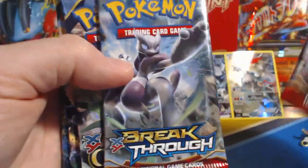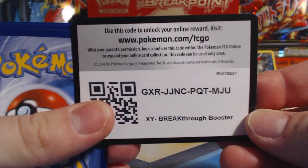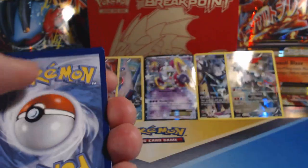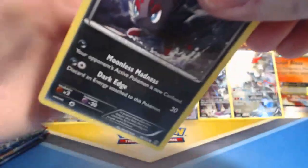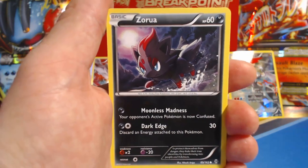Just like the last video, we have two Breakthrough packs, Ancient Origins, Roaring Skies, and Primal Clash. We're going to start with our two Breakthrough booster packs. Here's an online unlock for one of you guys — thank you so much for watching. Let's see if we get anything. The Pikachu one was kind of lacking, so here we go.